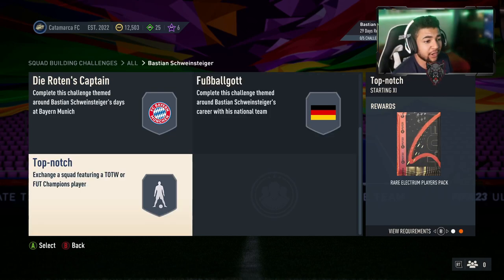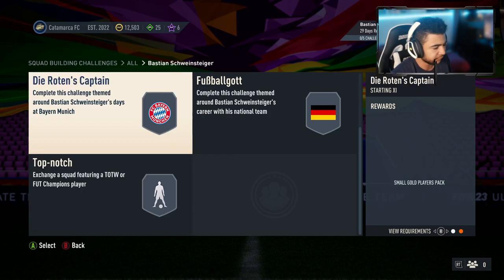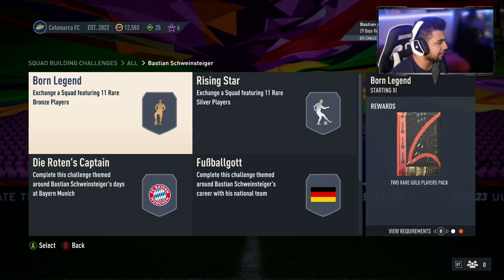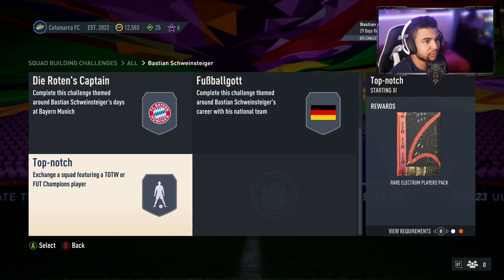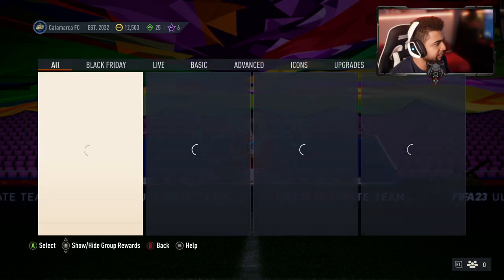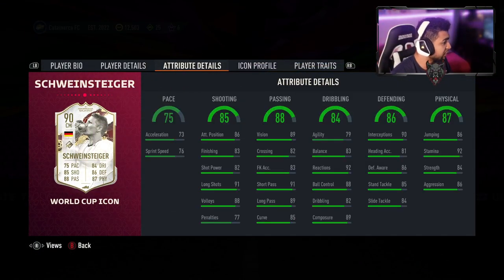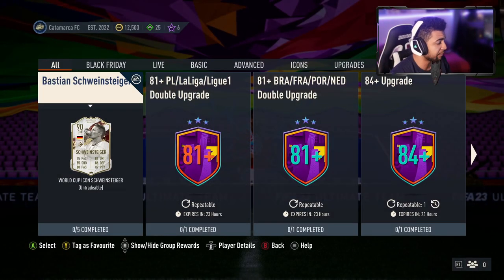Not that much of an expensive card to be fair. If you guys have used this card in FIFA please let me know how he is — obviously not this version, but other versions of Schweinsteiger. Let me know because I'm considering doing this SBC. I'm thinking this is going to cost a max of 250k — yeah, max 250k. It's not that expensive, and for the card itself, it's definitely a top SBC and definitely worth doing, especially if you guys have fodder in your club from doing all these upgrades, or if you've got the coins.